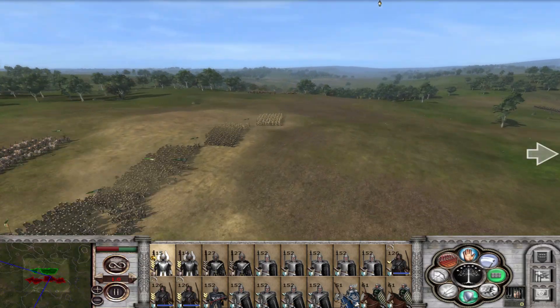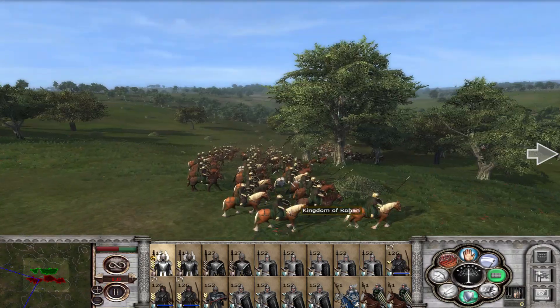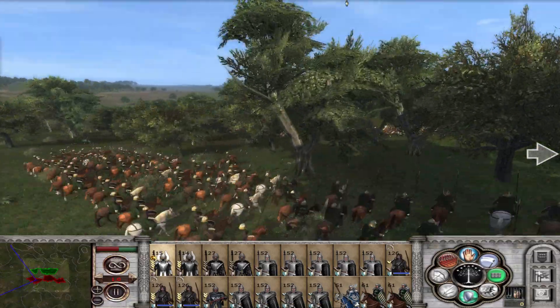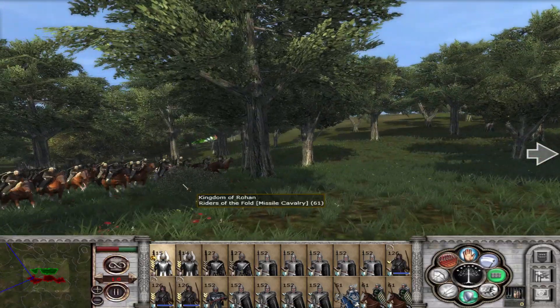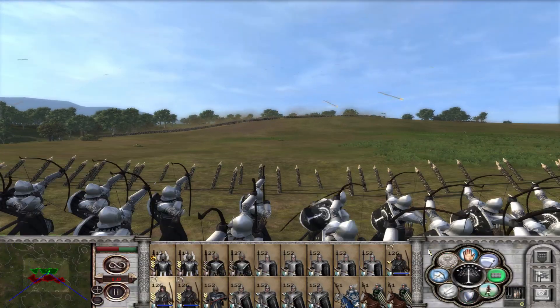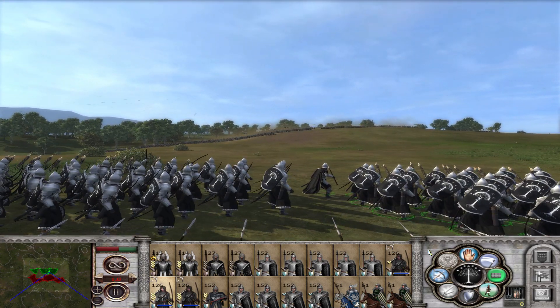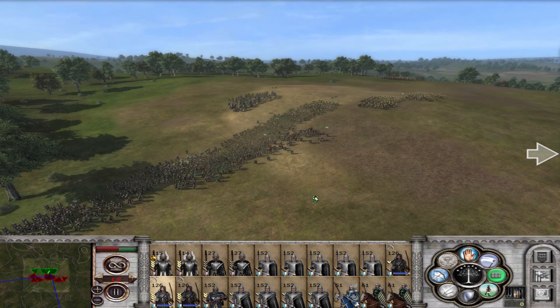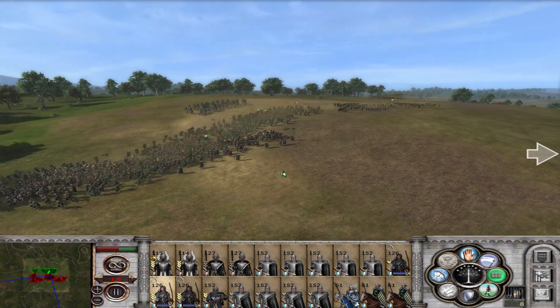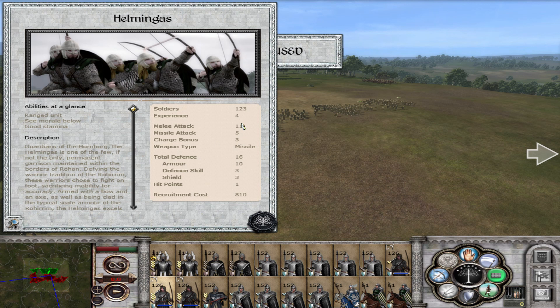There they are — they've got some Shieldmaidens, some Riddermark Axemen, a couple of Rohan Riders, and Riders of the Fold right there, which is a very good missile cavalry. The Gilead veterans are taking aim. They also have Helmingos, which are a good unit — a strong hybrid unit, seeing as they have 16 defense, and 5 missile attack isn't horrible, but doesn't really compare to any other.